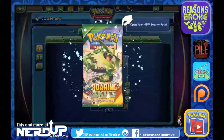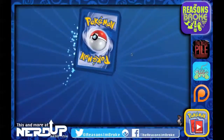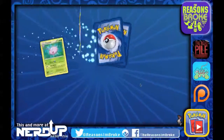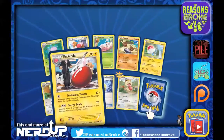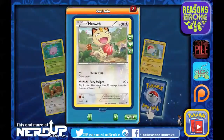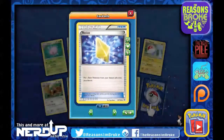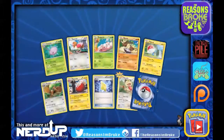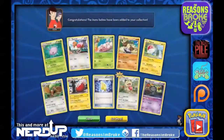Roaring Skies is next. We've got nothing new, we've got another Revive — very cool, so how many does that give us? We've got ten of them. We've got a Meowth Reverse Holo, and a Banette — each Pokemon tool in play has no effect.